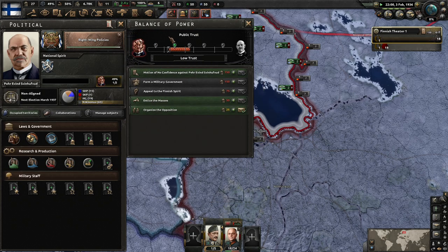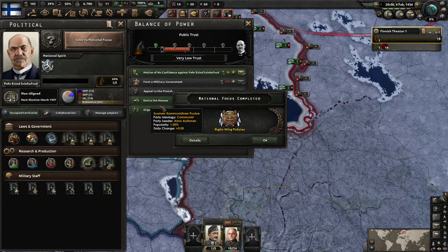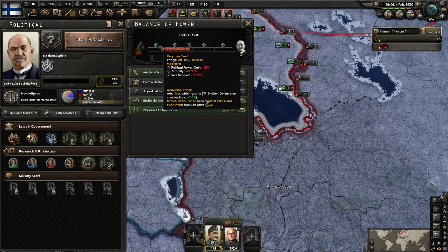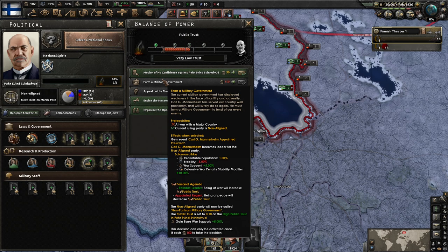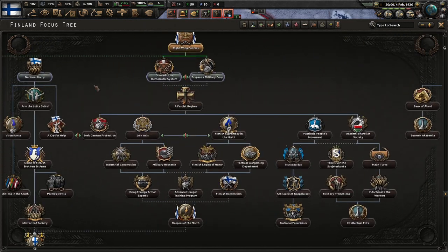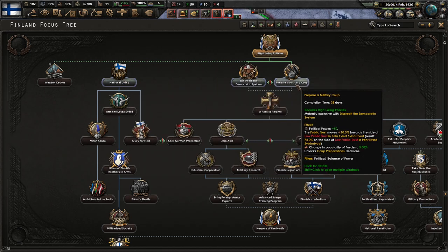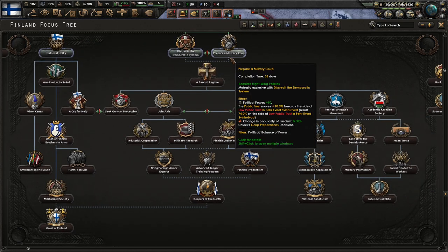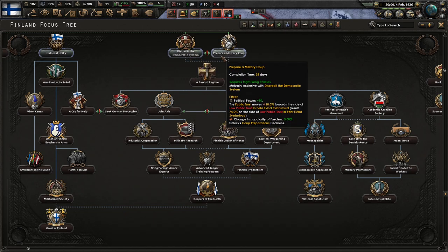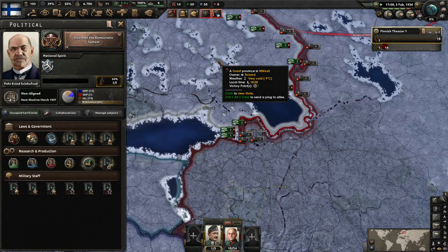Right now the balance of power — nobody trusts the current president. Nobody likes him. Trust right now is very, very low. Political power is bad, stability and war support are all bad as well. We could do an Emotion of Confidence. We're going to go fascist, so let's just discredit democracy first and foremost — that seems okay.